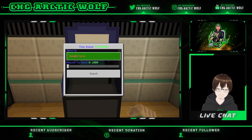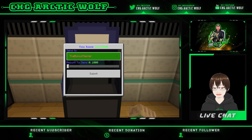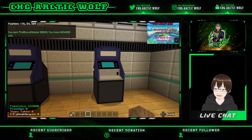So you're gonna come in and interact with the ATM. You're gonna be greeted with this really cool menu and it's gonna give you the option of different people to send money to. I'm gonna choose the Biscuit Master because he sent me a little bit of money, so I'm gonna send him some back. You're gonna see this slider here — you can actually choose how much you want to send. I'm gonna send him eight thousand, just because I can, then click submit.